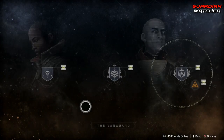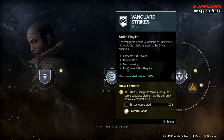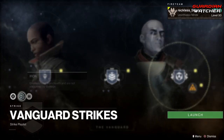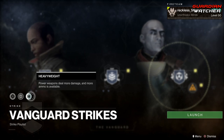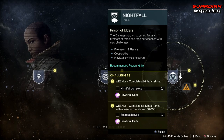Coming down to the Vanguard, we need to complete three daily story missions as well as complete three strikes. Modifiers this week are Void Singe, Iron, as well as Heavyweight. And then we have your Nightfall, which means complete a Nightfall, and one with 100,000 points.